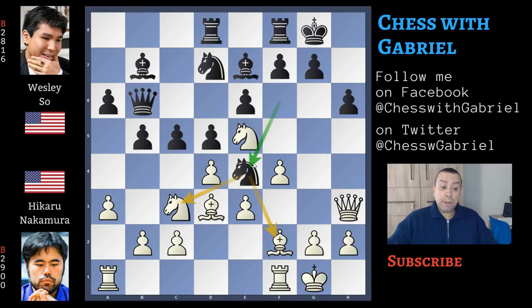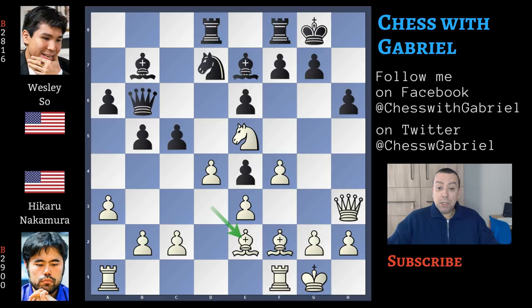Knight to e4, attacking both this knight and this bishop. So knight captures, d captures — the pawn is protected by the bishop — and bishop back to e2. After c captures on d4 and e captures on d4, in this position, probably black is better than white, but here comes knight captures on e5, which is a bit rushed. Of course it's rushed because this is a five-minute blitz game. Just to find something better, let's go back one move and explore a different idea.